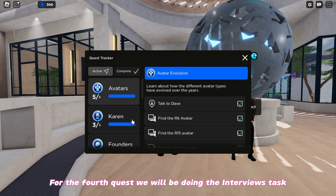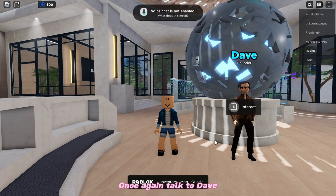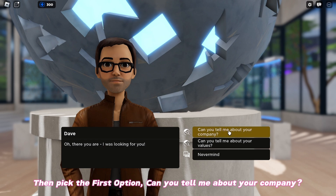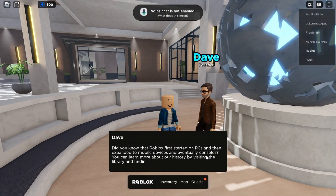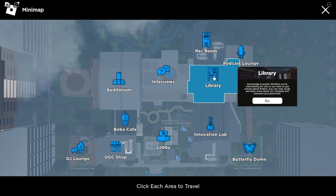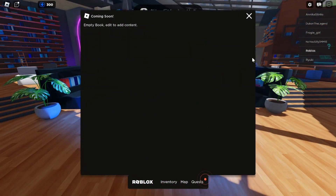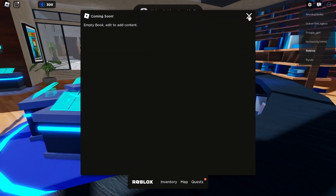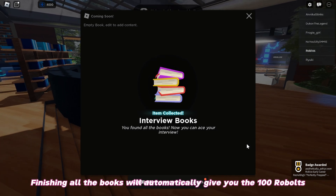For the fourth quest, we will be doing the interviews task. Once again, talk to Dave, then pick the first option, 'Can you tell me about your company?' Click on Maps, then teleport to the library. You will see these glowing books in front — read all of the books one by one. Finishing all the books will automatically give you the 100 Robux.